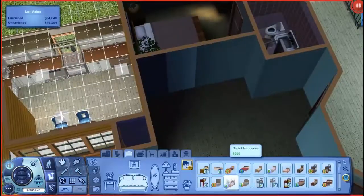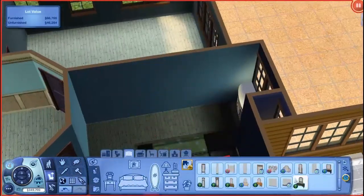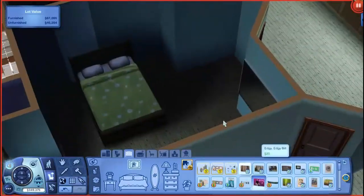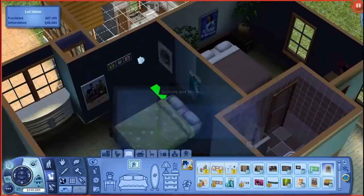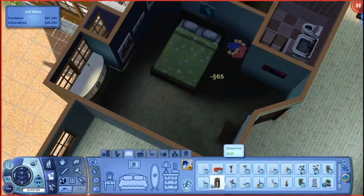We're now into the second bedroom, which has the sleigh bed from Seasons. I whacked in a couple of mirrors here and there — I'm not sure if that was custom content or not, I'll have to go back and check. I put on a few paintings and a couple of plants on the ground.